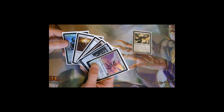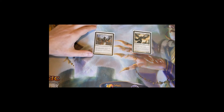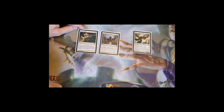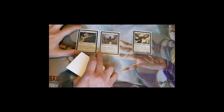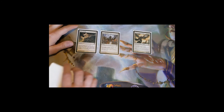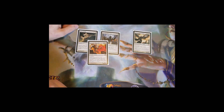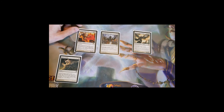For targeted removal: Swords to Plowshares — one mana, exile a creature, its controller gains life equal to its power. Path to Exile — remove target creature from the game, its controller may search for a basic land and put it in tapped. These two are the premier cheap white removal cards. For a bigger splash, Luminate Primordial is a seven-mana 4/7 with vigilance: when it enters, for each opponent exile up to one target creature that player controls, and that player gains life equal to its power — getting rid of three problematic creatures at once.